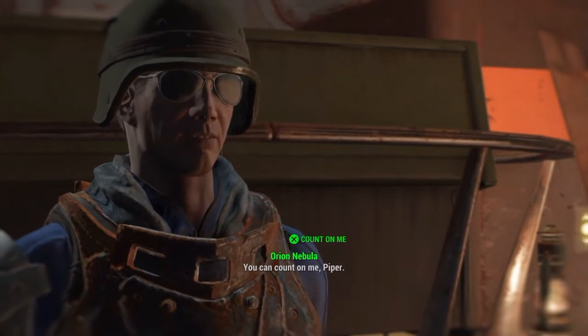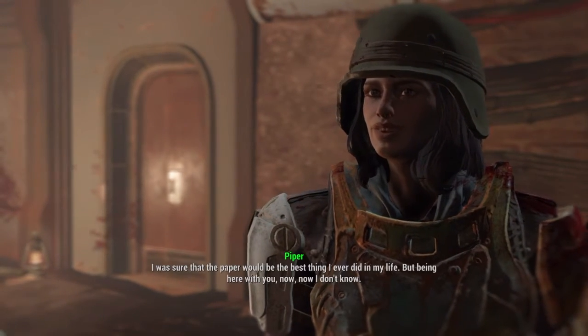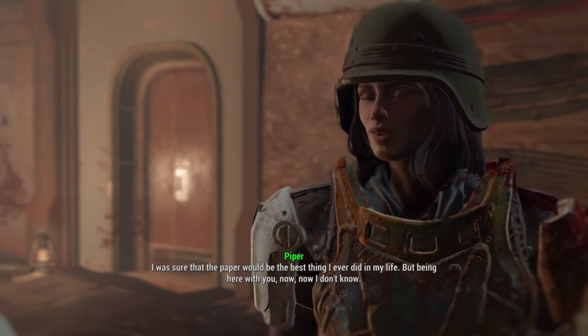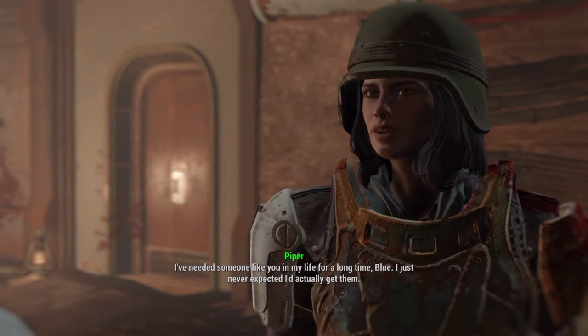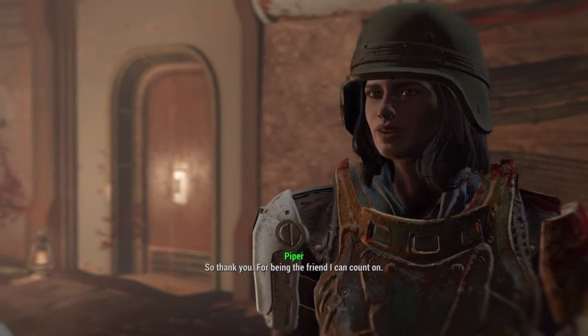I started to feel like the only person I could count on was my little sis. You can count on me, Piper. I know I can. You're not afraid of me like everyone else. I was sure that the paper would be the best thing I ever did in my life, but being here with you now — now I don't know. I've needed someone like you in my life for a long time. I just never expected I'd actually get them. So thank you, for being the friend I can count on.